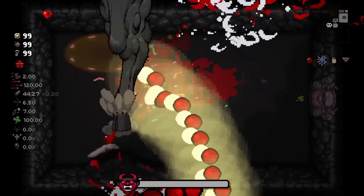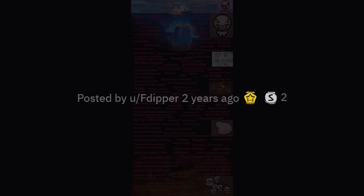Today we're going to be talking about the game's iceberg — the ultimate Binding of Isaac iceberg. Created by Reddit user fdipper well over 2 years ago, this iceberg contains roughly 125 entries with 6 different individual tiers.